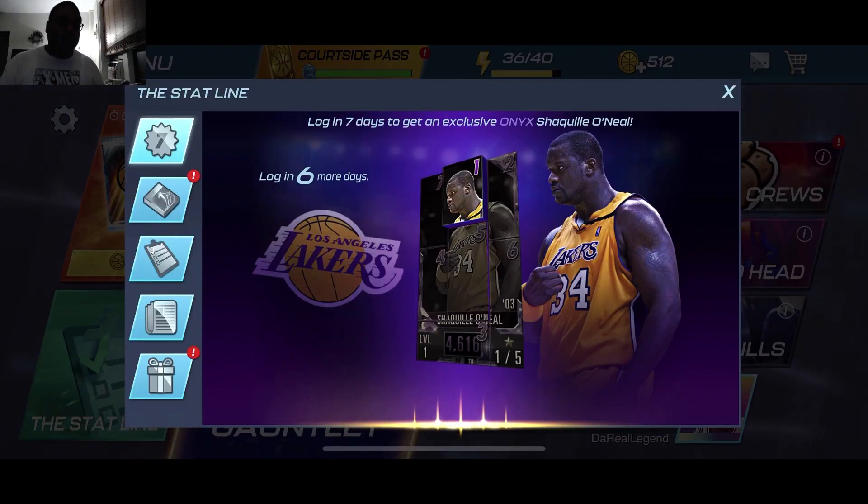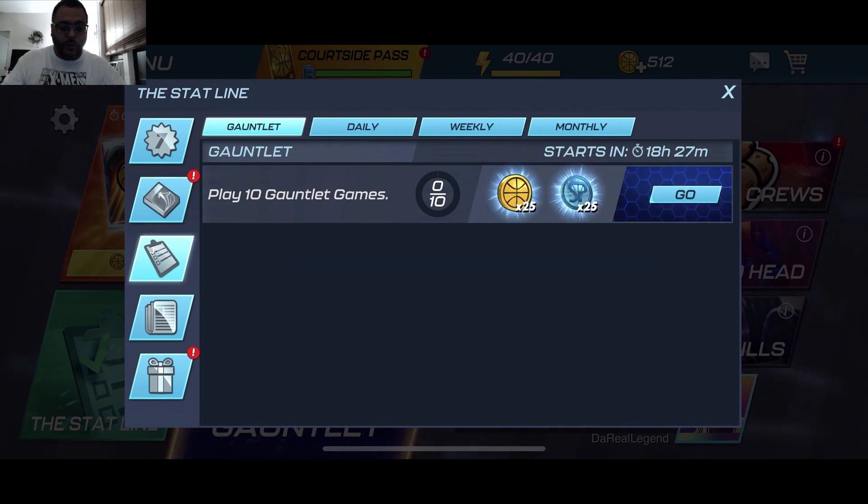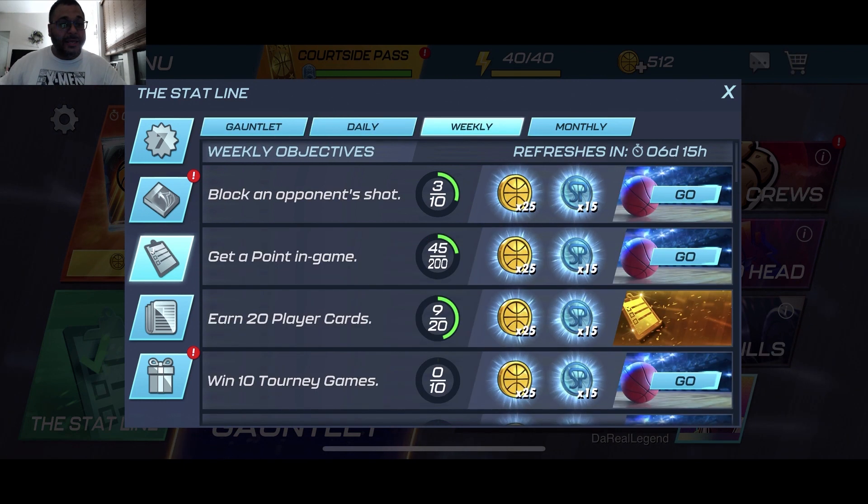Another thing you want to pay attention to is logging in for seven days, because then you'll be able to get opportunities to get an Onyx Shaquille O'Neal, which is going to be so good to use in this game, especially in head-to-head. Another important thing to do is to grind the stat line. This is a really good way to get coins inside the game, which is super helpful if you're trying to repeat tourneys or grind the event to get doublers or energy refills.